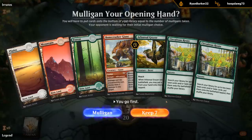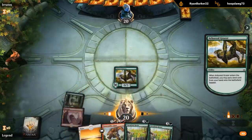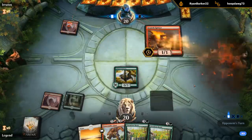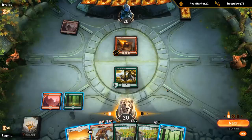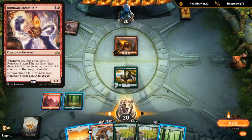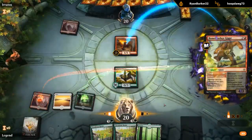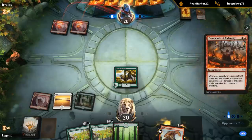This next hand could be okay — do need to draw one more land for Sunder Shaman to really work out, but gotta have faith. Against mono-red, what do I want to kill with Bonecrusher Giant's Stomp? Spitter is fine — they could be on the experimental frenzy mono-red deck, in which case I'd want to keep Bonecrusher for Steam Kin, but more likely they're on the Cavalcade deck, in which case Spitter is a fine target. Yep, there's a Cavalcade.